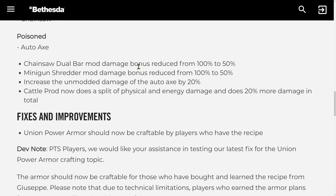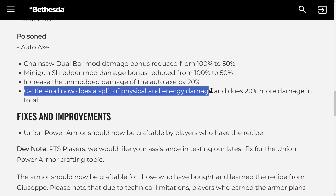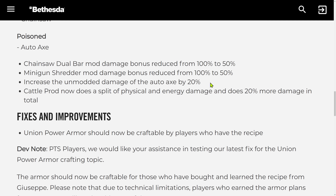Chainsaw Dual Bar mod damage bonus reduced from 100% to 50%. Minigun Shredder mod damage bonus reduced from 100% to 50% — why is Minigun Shredder being attacked? I do not understand. Increase the unmodded damage of the Autoaxe by 20%. Reducing, increasing, reducing... the notes are really confusing and it's not easy to know what exactly the aim is.